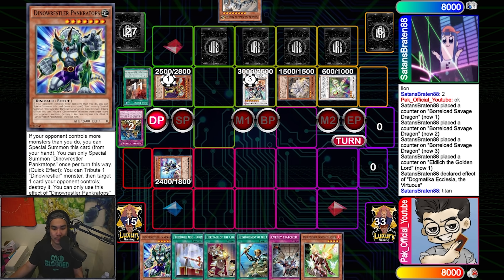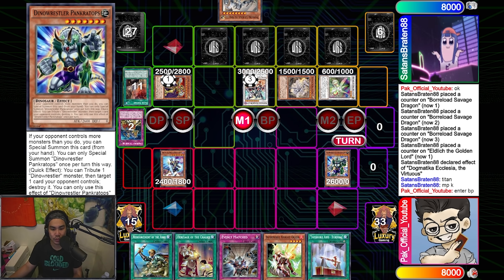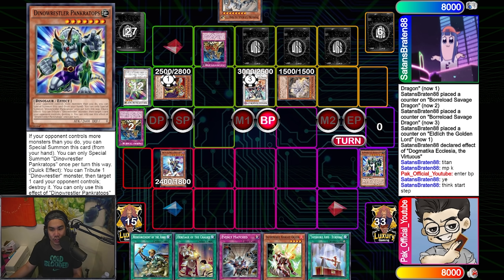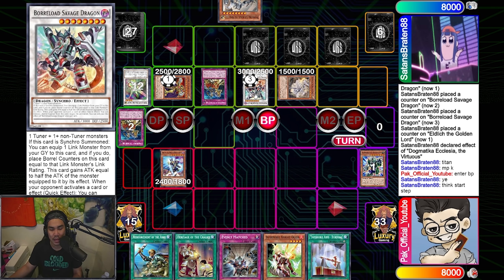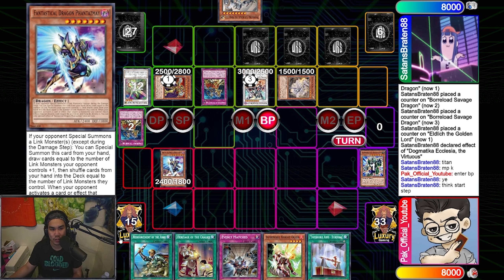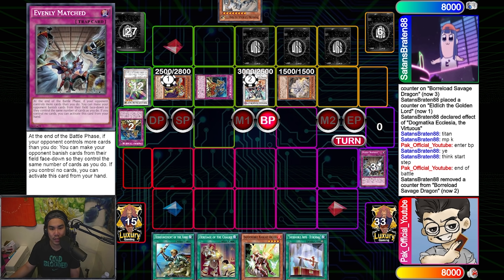We have to figure out how to play through this. So of course we have Pink, and we start off with Pink. Then we switch Phantasmia to attack mode to bait out a Conquistador. I chain Pink to essentially target the Savage. Conquistador doesn't target, so it pops the Phantasmia. I then just attack, and at end of battle I bait out another negate with Evenly Matched. Pretty good in my opinion.